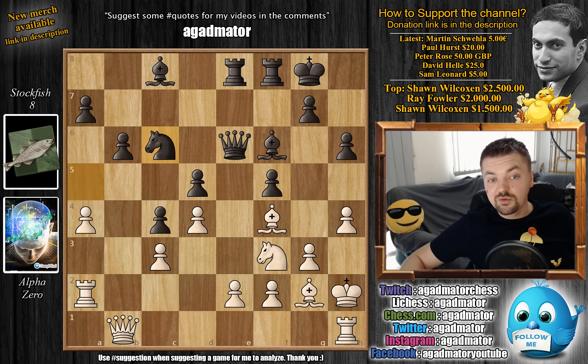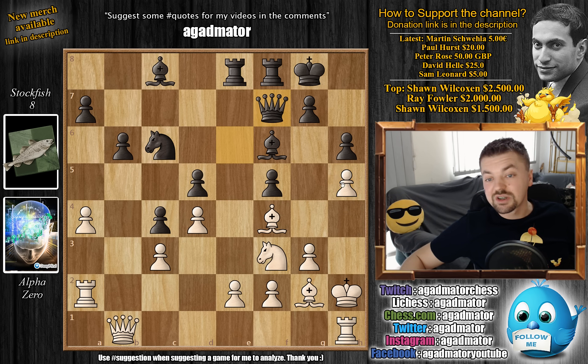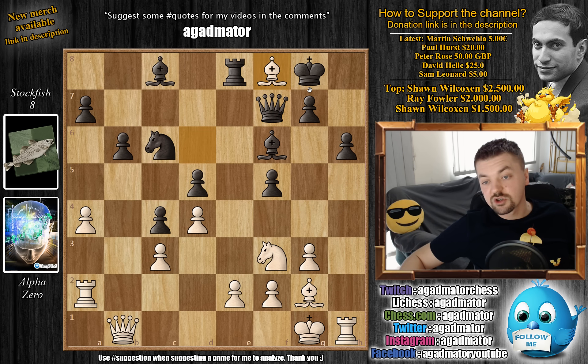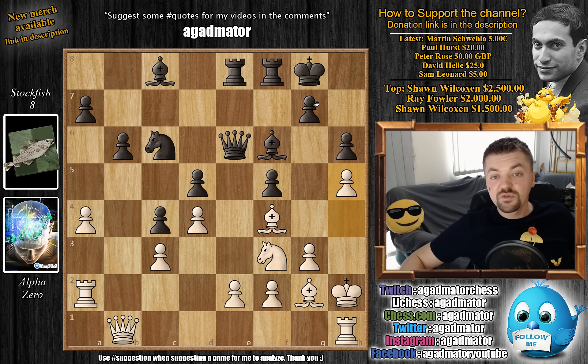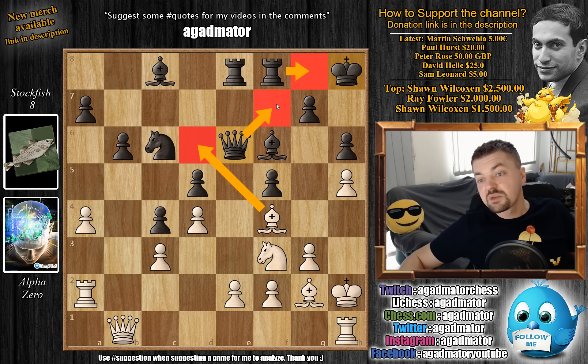Knight back to c6, and now comes h5. Here it's very interesting what happens if Stockfish decides to attack this pawn with queen to f7 - then bishop to d6 is very strong. You attack the rook, and now even though this comes with check, after the king moves the queen is under attack. The queen has to move and you're going to get rid of this rook and be up the exchange. So here Stockfish first plays king to h8, making room for the rook on g8. Now bishop to d6 in the future, if the queen attacks the pawn, will not be such a problem.